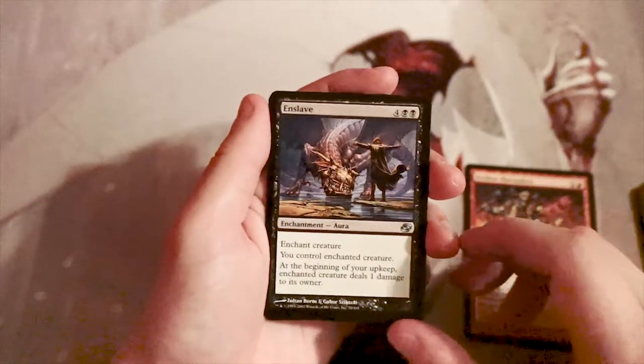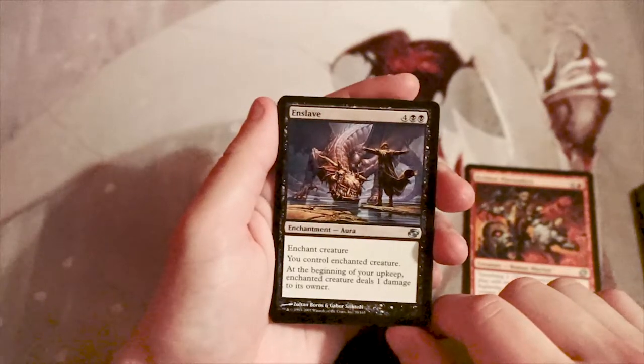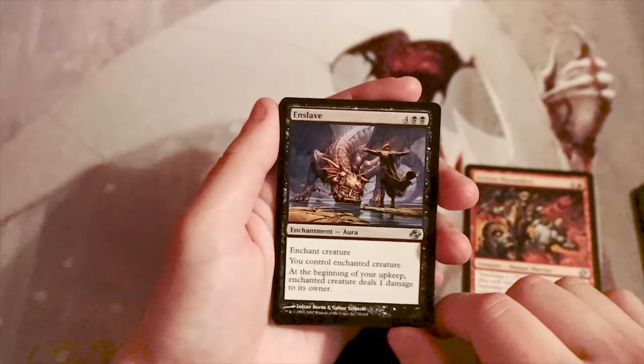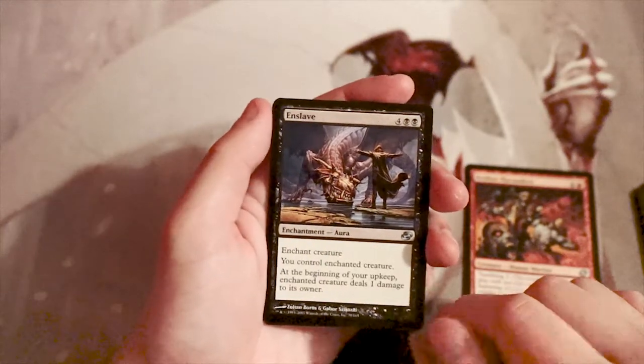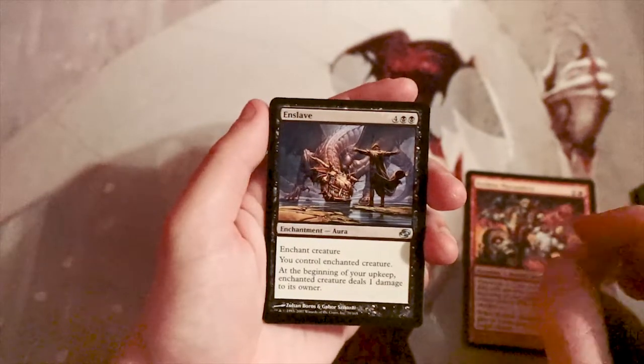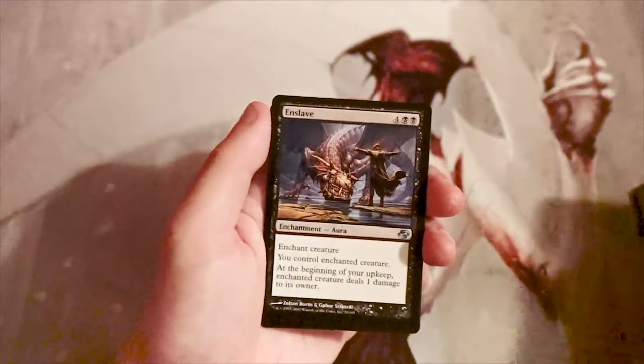Enslave is an enchantment for four and two black. Enchant a creature — at the beginning of your upkeep the enchanted creature deals one damage to its owner. This is a really interesting card and I feel like it's probably pretty good, honestly. I think I would want this over the Marauders, but I might be wrong.